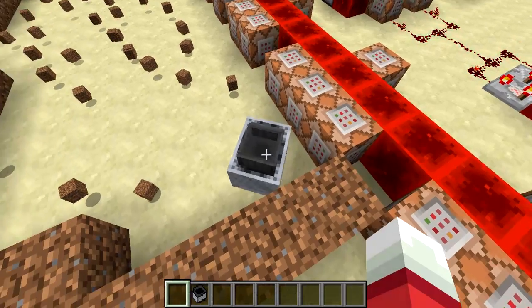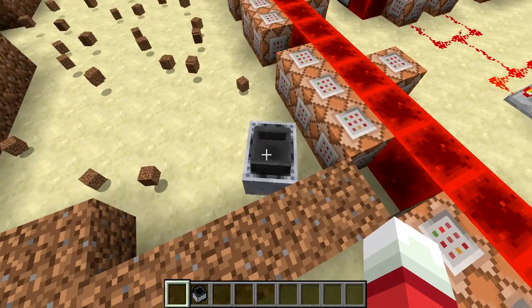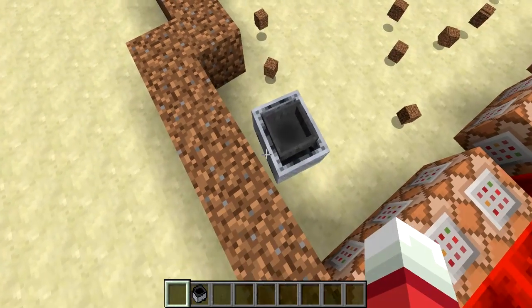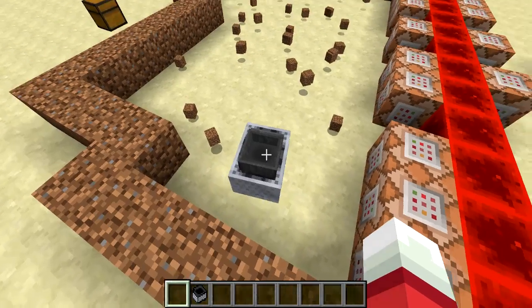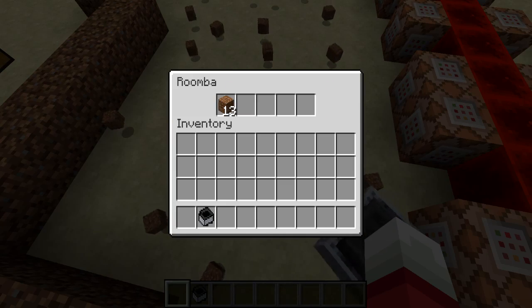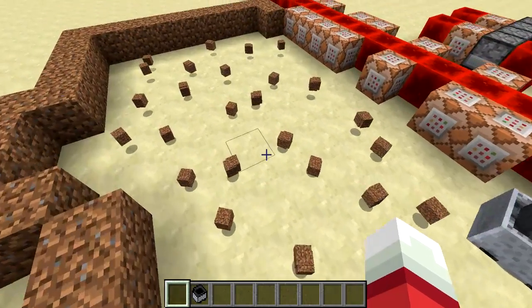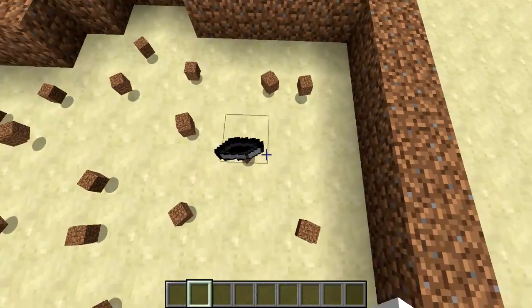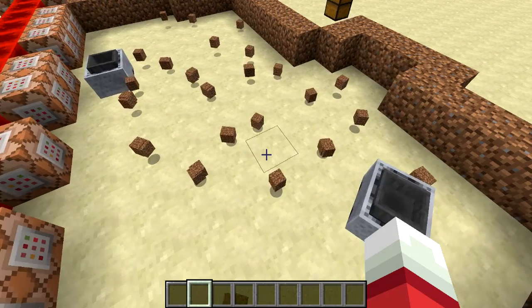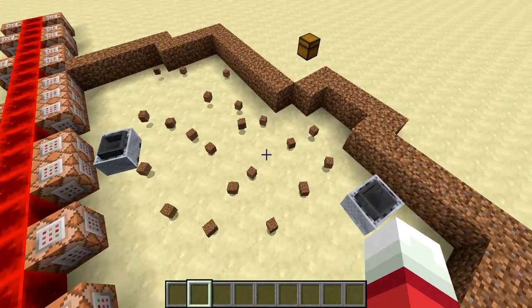I built this in Minecraft and tried to make its movement mimic a real-life Roomba. Right now it's facing a wall and can't move through it, so it's kind of getting stuck. If you look in its inventory, it is actually picking up the dirt. I can just drop another Roomba over here and they'll each operate independently and do their own thing. It does work pretty well.